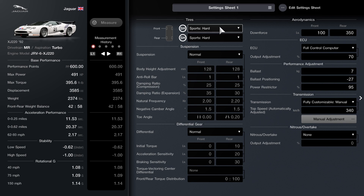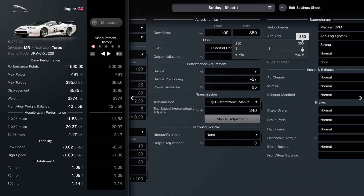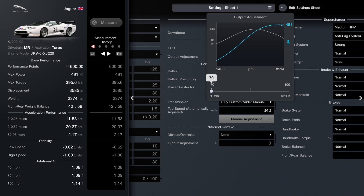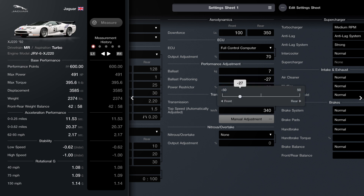Here's the setup for the car. We're using sport hards for the tires. Suspension is normal, so is the differential. The downforce is 100 for the front and 350 for the rear. You do need the full control computer system — set it to 70. You do need ballast, set it to 7, and ballast positioning at negative 27.